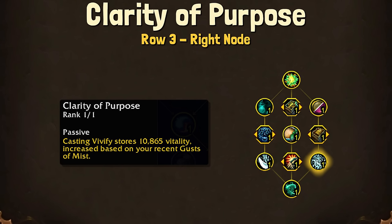The way Gusts of Mist works — the higher your mastery is, the more Vitality that will get stored. So this is just a little bit more Vitality, but you can use those instant Vivifies that you get to kind of feed into that battery.